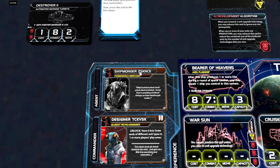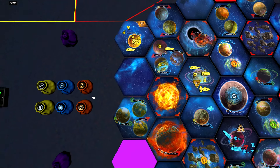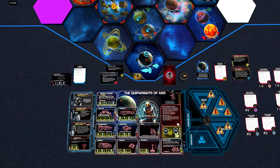Next up is the agent, the Shipmonger. It's an action: exhaust this card to choose one player. That player may place one cruiser or one destroyer from their reinforcements in a system that contains their ships. Then, if you choose another player, gain two commodities. The agent is a must-use every single round. You can give it to another player — they place a destroyer or cruiser and you get two commodities — or use it on yourself and get a cruiser. For those two commodities you can get four destroyers or two cruisers for free, so no matter what, you're getting more ships out every single round.